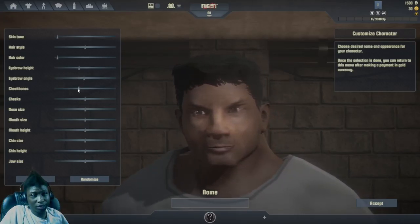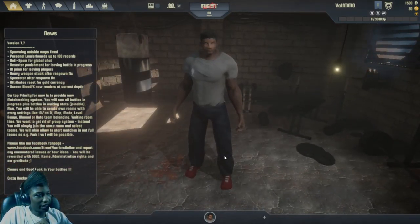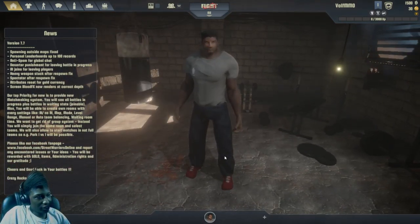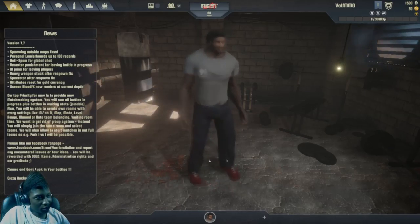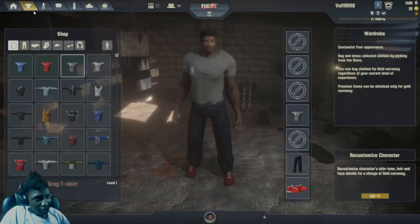I'm gonna speed it up for you guys while I'm creating this. All right guys, we just got done and here's our character — his arms look very out of place. Let's look at some of the clothes.